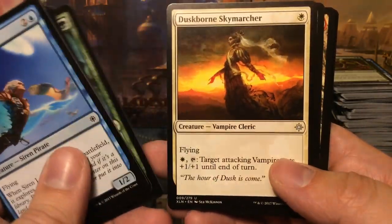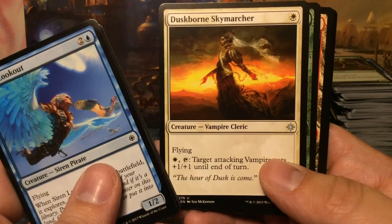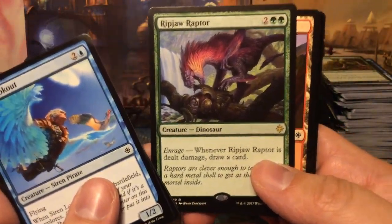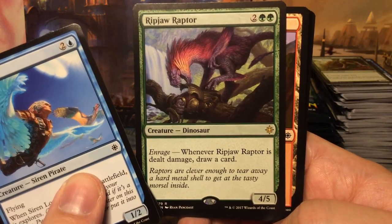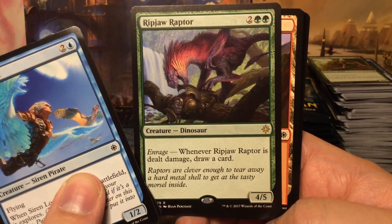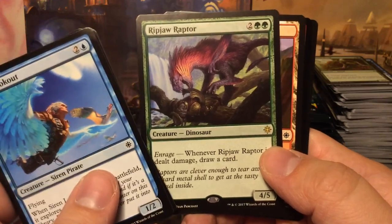Perilous Voyage, Slicing Totem, Duskborn Skymarcher, and we have Ripjaw Raptor — I love this card. For four mana we get a 4/5 with enrage: when it is dealt damage, draw a card. Very cool card.